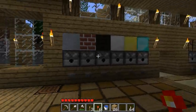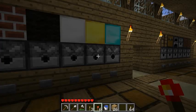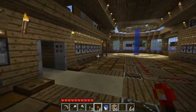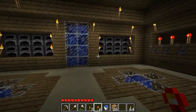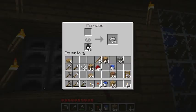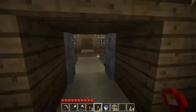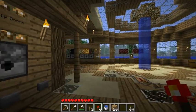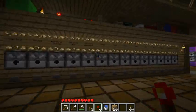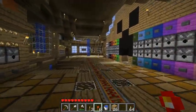I went spelunking again and got tons of stuff. I got about eight stacks of redstone, which was the major score. I also got a little bit of iron, some gold — 38 gold. And these are all filled with iron that I had sitting around for a long time; I finally smelted it. I found three dungeons and got two stacks of mossy cobblestone and about a stack of loot. Good times.